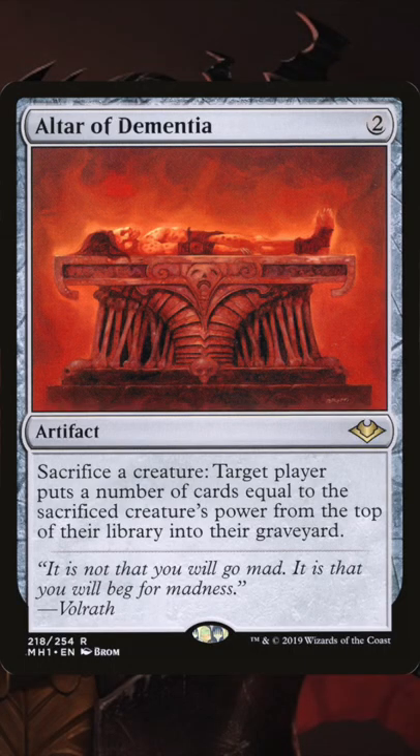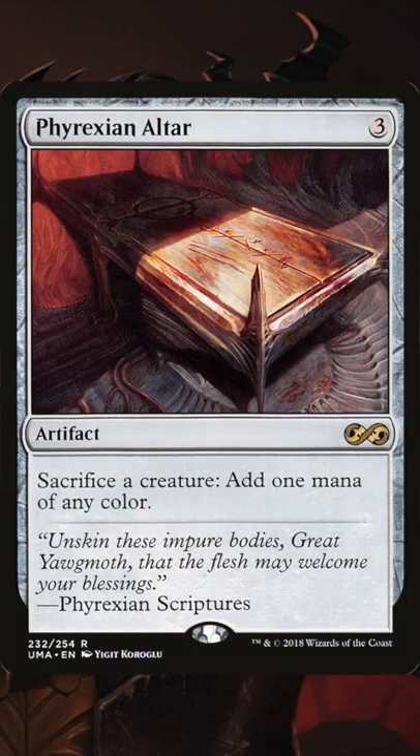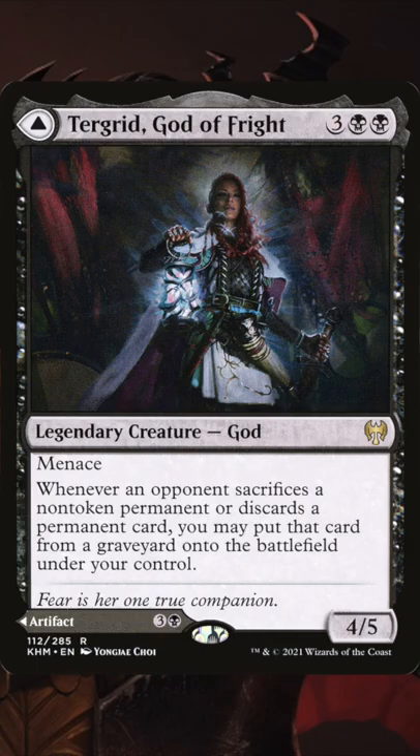Next up we see some sac outlets, which are going to help us get those death triggers, and we also see some cards that care about our opponent's sacrificing.